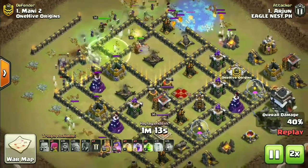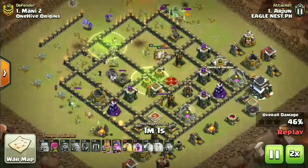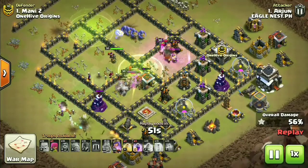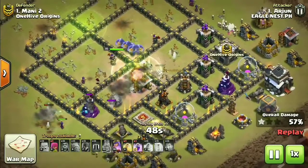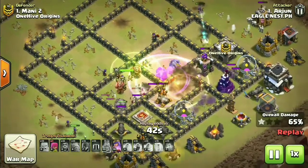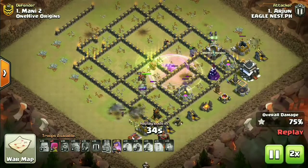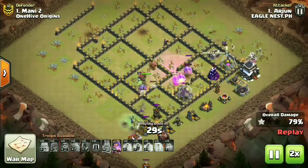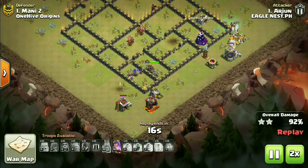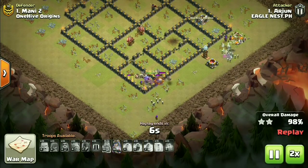Holding on to spells - the freeze spell was used on lava pups but didn't get much value. The bowlers were deployed quite late but no issues. The last jump spell takes the bowlers to the final section of the base. One rage spell and one haste spell remaining - look at those bowler bounces, absolutely humiliating the back-end defenses, picking off a pretty comfortable three-star. Very good job, Arjun - high pressure situation but you absolutely killed it, taking the win for the team. But there's still another attack coming from One Hive Origin.